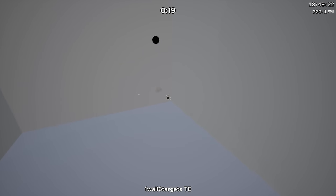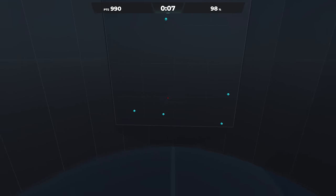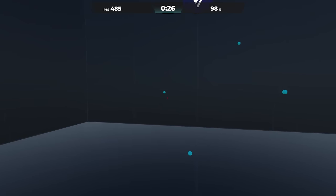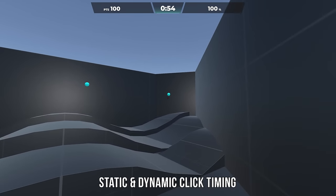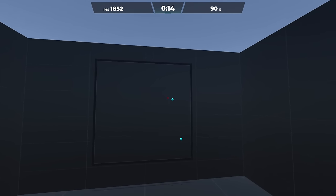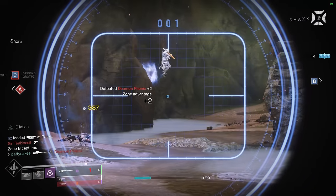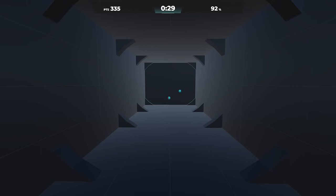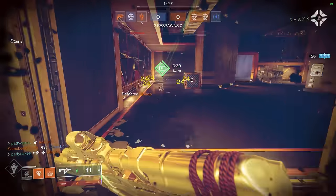There are a number of classic aim training scenarios to work on this style of aiming, and there are benefits to working on a mix of bigger targets for speed and smaller targets for precision. In a good training routine, you should be doing a mix of scenarios that focus on aiming at static targets and scenarios where the targets are moving around — you'll hear these referred to as static and dynamic click timing in the aim training subculture. It's also important to work on flicking towards targets at different heights compared to your current crosshair position. In Destiny, you're going to have players jumping, crouching, and sliding around, so you want to be training scenarios that force you to develop solid vertical aiming abilities.